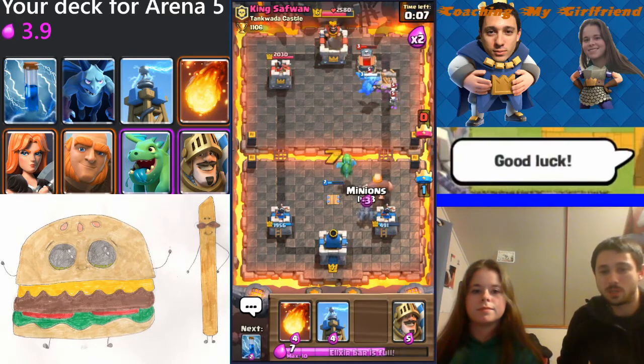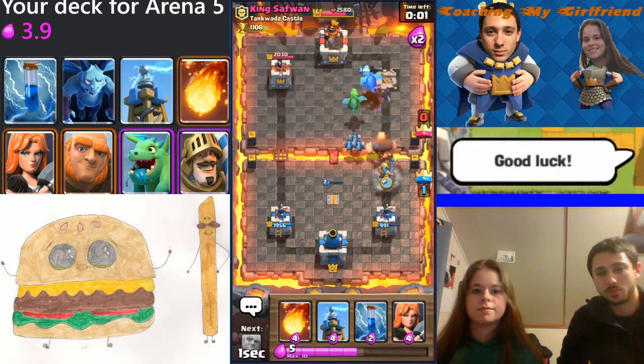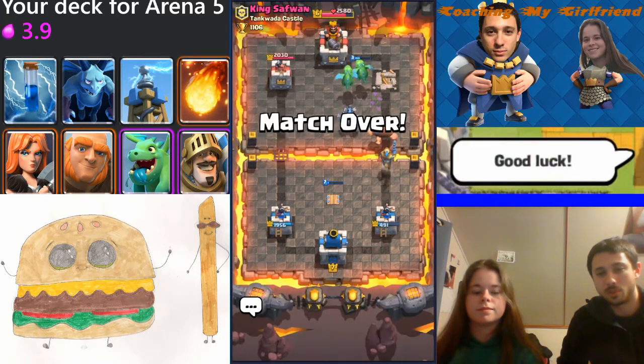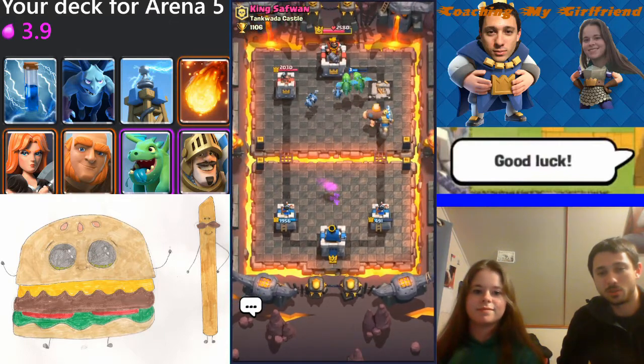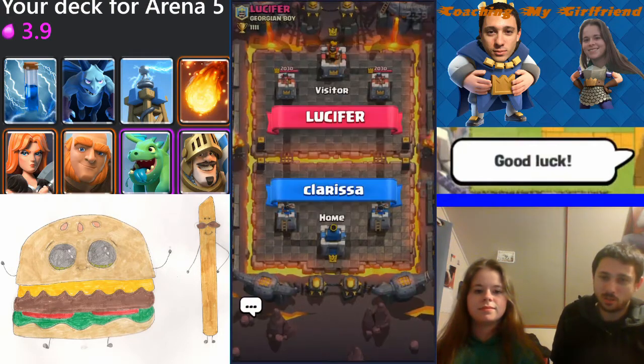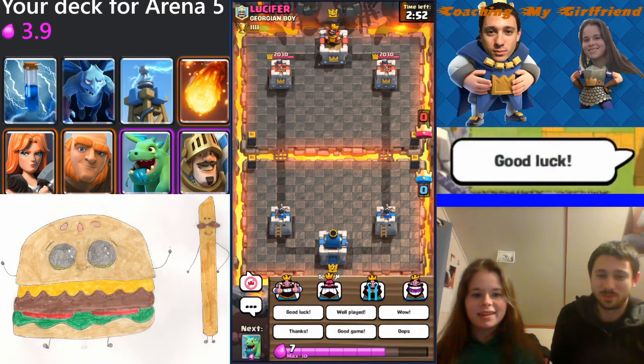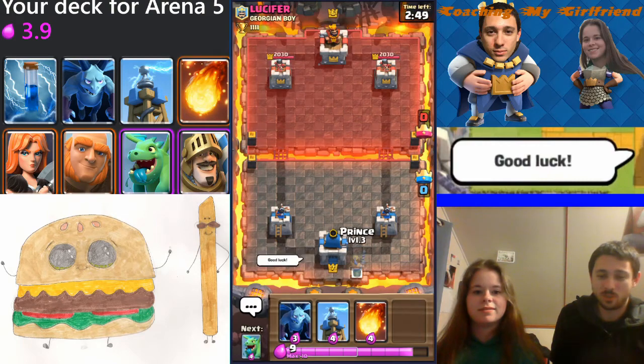You got about 15 seconds left — just play hard defense, don't even worry about the second or third crown at this point. Just play hard defense and you're gonna win the match. That's it for the first match. Let's try to push it a little bit higher, get a little bit higher trophy count. I like to give a good luck at the beginning of the match. Let's open with Prince or Minions in the back, and see what he puts down to counter that.